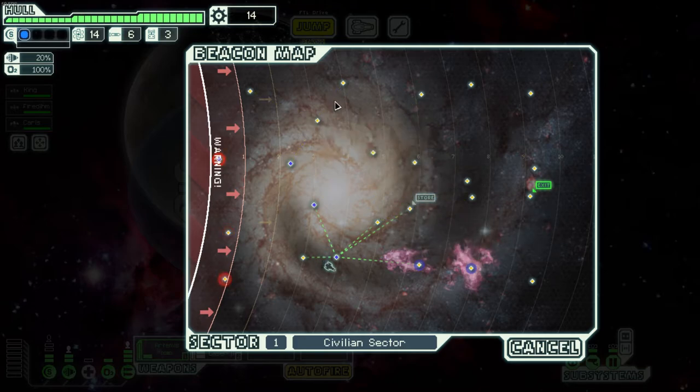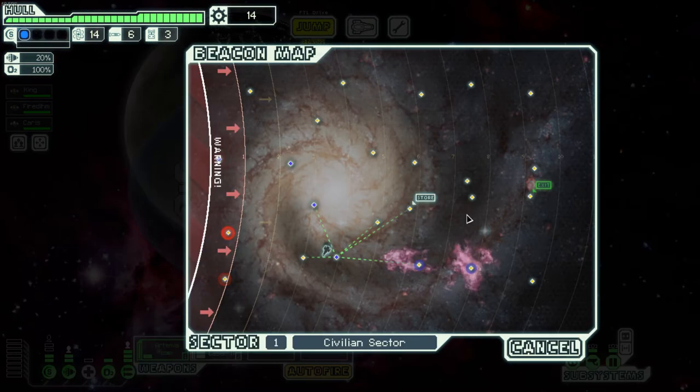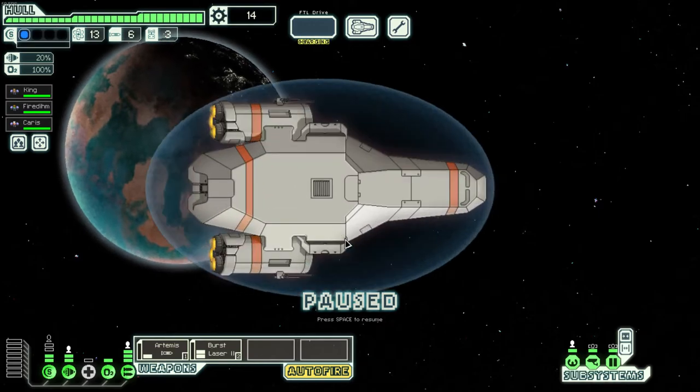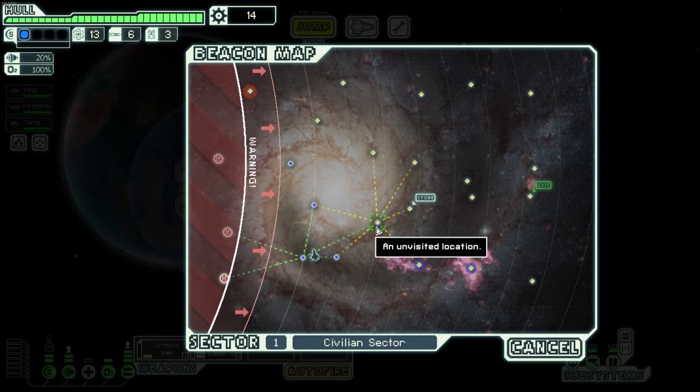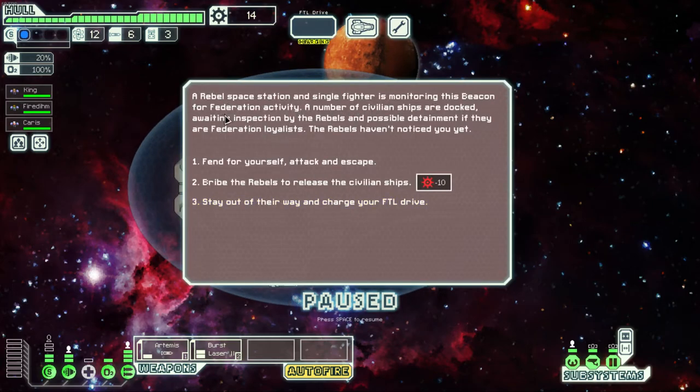Distress beacons tend to have good rewards so you want to try to hit those. As for the store, we only have 14 scrap, and I'm going to backtrack to grab more money before actually shopping. Jumping to another beacon, we find a quarantine event with no combat — then a rebel station with a single fighter monitoring the area. We choose to fight, analyze their weapons — a heavy laser and a missile — and proceed.